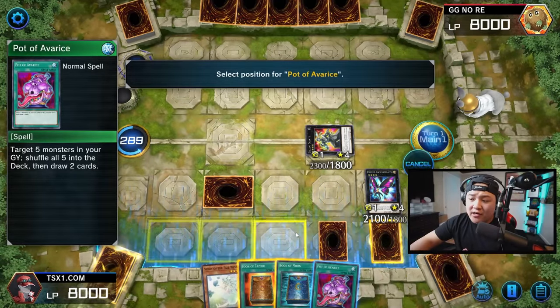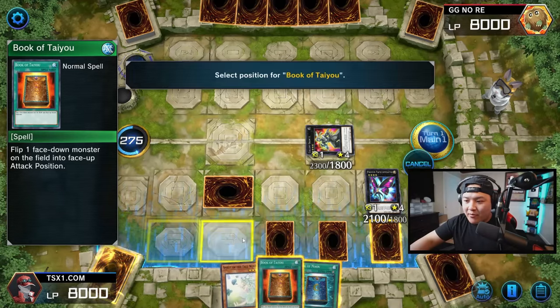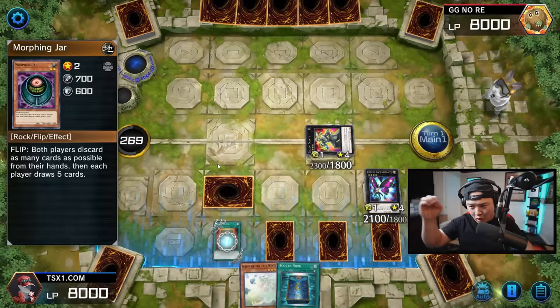If you have zero cards, we can still draw. If you have 10 cards, we're still drawing cards. Now we're going to do this exact same thing with a Book of Taiyu, and hopefully Mr. GG No Re right here does not scoop. We're going to use Book of Taiyu to flip Morphing Jar face up.